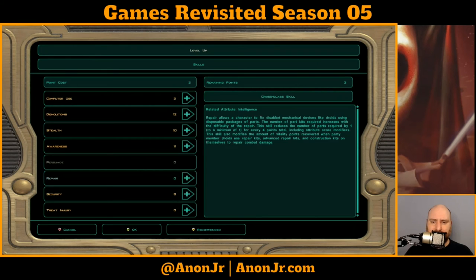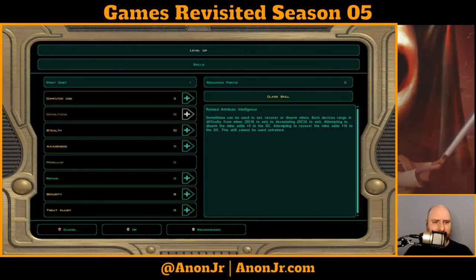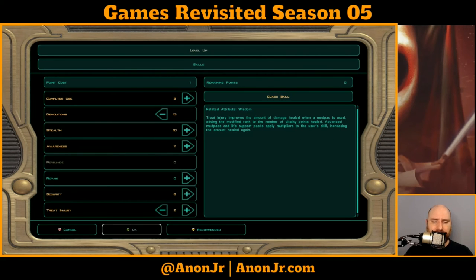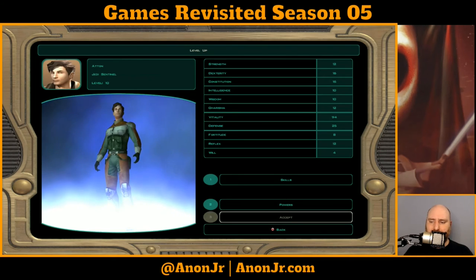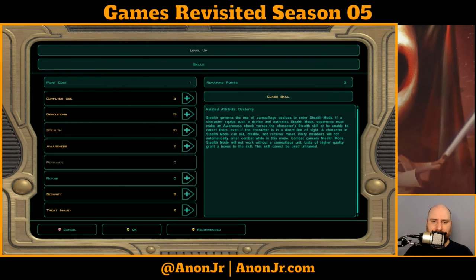Force Sensitive and Arm Specialist — nice. We'll keep his Demolitions up. Let's max out his Awareness — actually, no. Let's get him a couple of Treat Injury points. For powers, let's get him the other Stun — the one for droids. Accept, and let's level up again. Let's keep Demolitions up, then dump it all into Treat Injury.